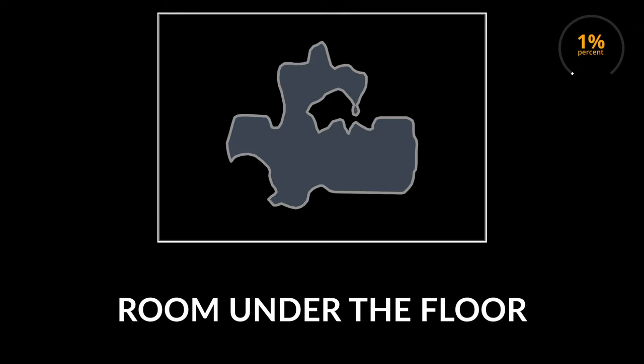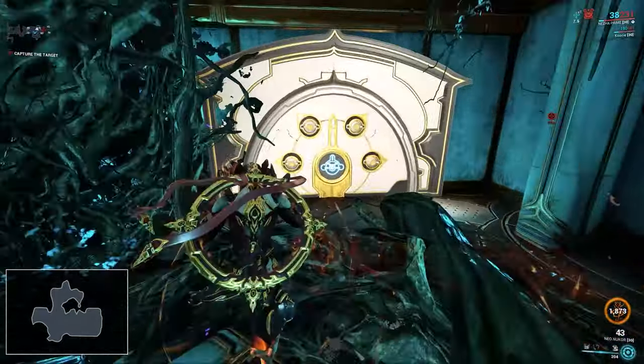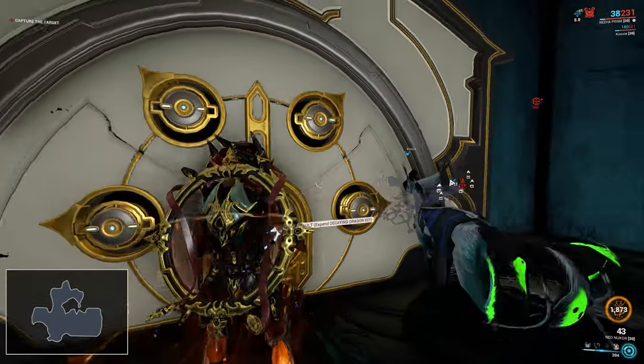The last location I found the vault is in the room under the floor. I found it here 1% of the time, and there's one location for it to spawn. If it doesn't spawn in this location, then this location is often a secret passage.